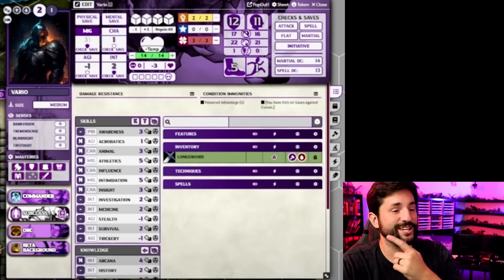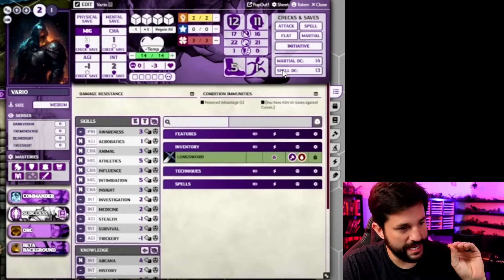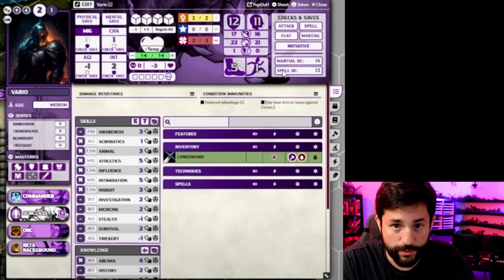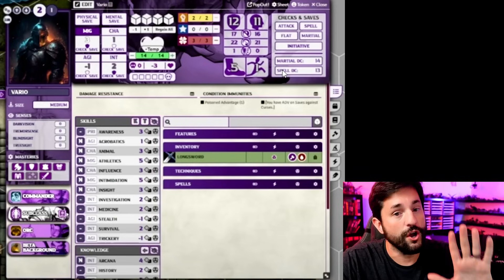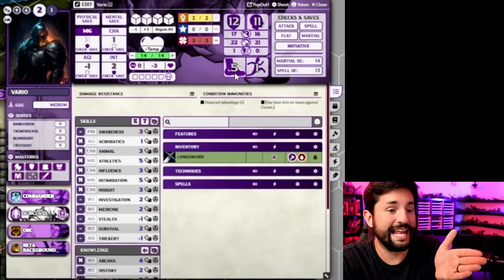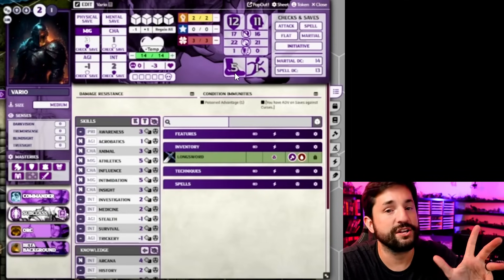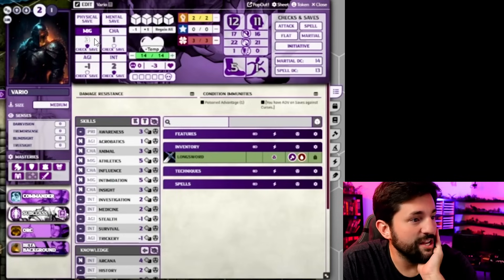First things first is the character sheet. Look at this thing — it is so clean and streamlined. There are actually spoilers to two of the biggest features. There's a full-blown character creator that guides you through making a character, which I'm going to show in this video. Once you've made that character, it puts it all in there, calculates it for you, does all the math for you. You can click all these buttons: might, agility, charisma, intelligence, all right here.